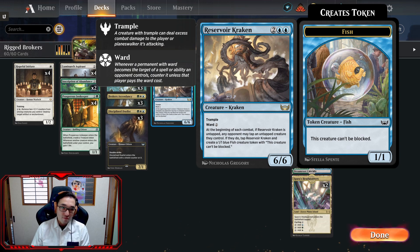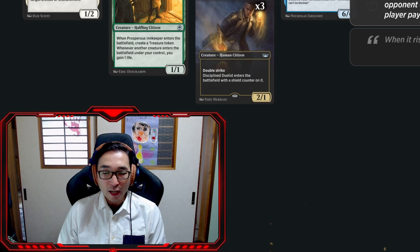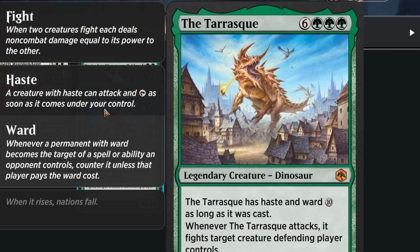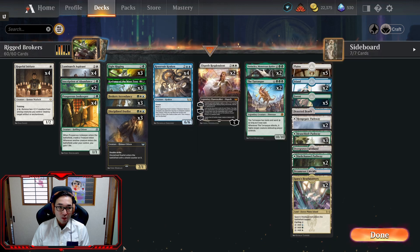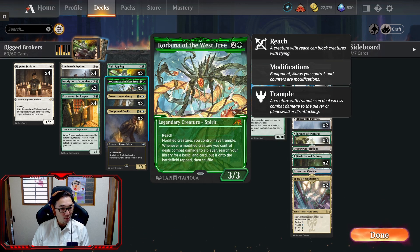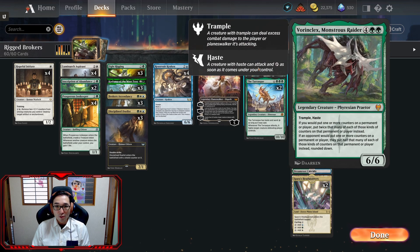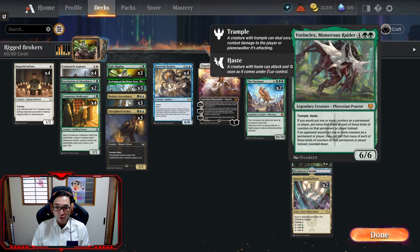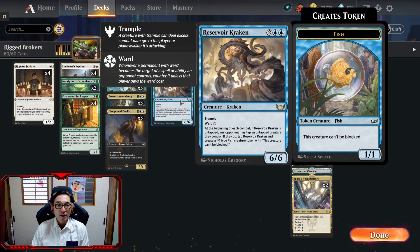The main focus here is kind of similar — Fight Rigging, turn three Reservoir Kraken, turn four then you can have Elspeth, Vorinclex, or the Tarasque. A nine-mana 10/10 that has haste and ward ten, and fights a creature every time it attacks — on turn four, that's pretty much game over. The only thing missing is trample, which is where Kodama of the West Tree comes into play.